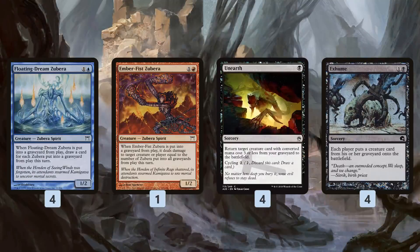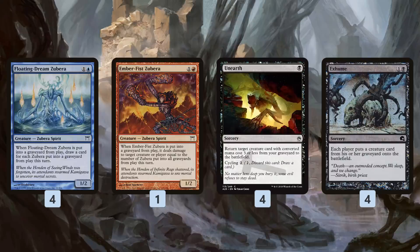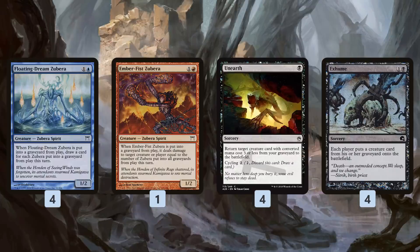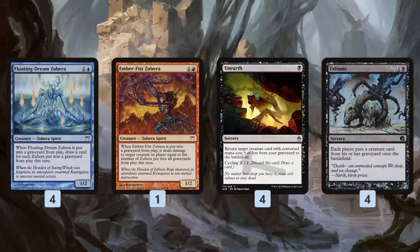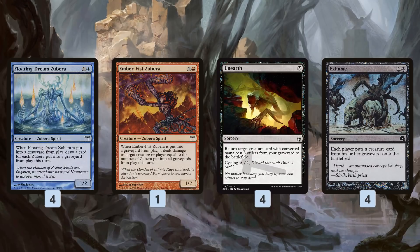Unearth and Exhume give us additional ways to get our Zuberas back from the graveyard. These don't combo quite as well because we can't do the trigger-on-the-stack trick — they're sorcery speed — but let's say we drew four cards, sacked the Zubera with Supernatural Stamina, it came back, we sacked it again, drew four cards, drew into Unearth, then got back Floating Dream Zubera and sacked it again. By then two Zuberas have already died, so it draws us three cards. Hopefully as we draw those we find more Calling the Weak, more mana production, more Unearthes and Exhumes. We cycle through our entire deck, and eventually find Ember Fist Zubera. We do the same thing — sack it, hitting for five, seven, eight damage — using Unearthes, Supernatural Staminas, Undying Evils to get it back. Two or three Ember Fist Zuberas after drawing our entire deck should be enough to close out the game.